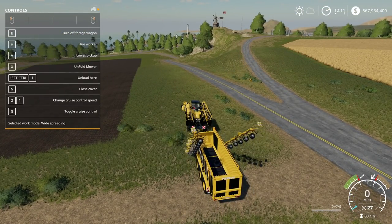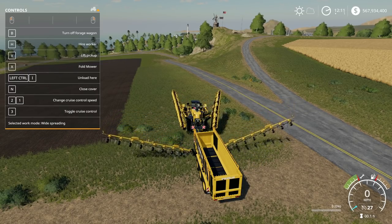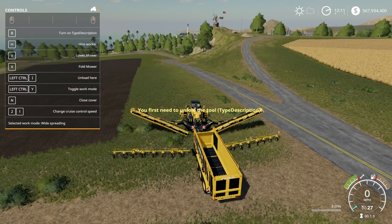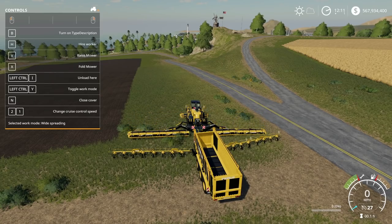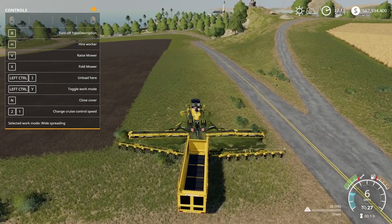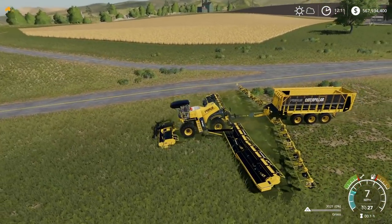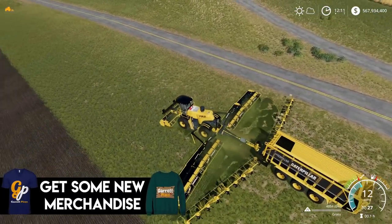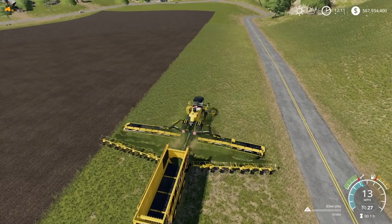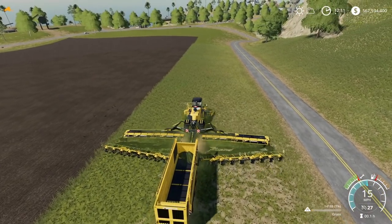Let's go ahead and unfold this whole thing. We're unfolding it all — there we go, perfect. We'll keep going, lower it, and turn it on. There we go — it is working! It's quite wide, which makes this really nice. We might have to do two passes but it picks up a good majority.